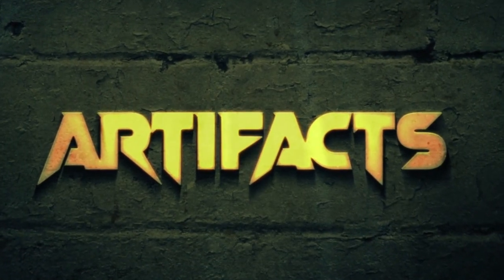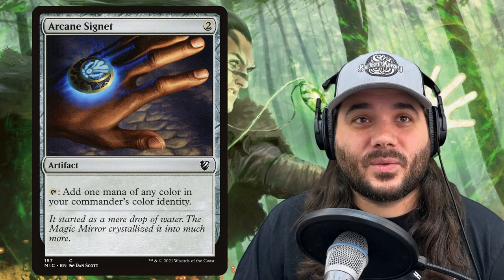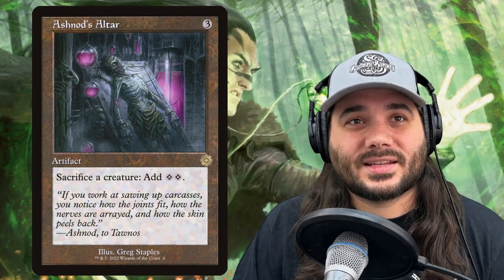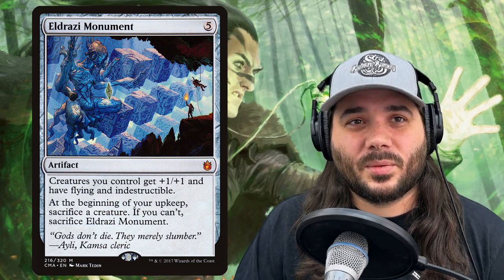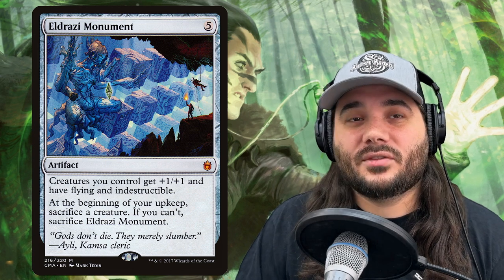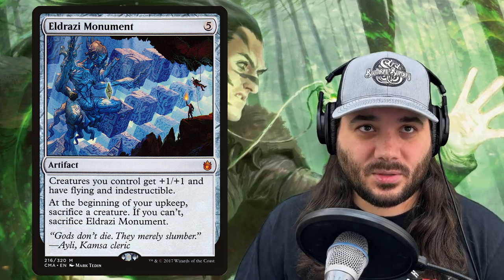Now we're moving on to our artifacts. First up, we've got Arcane Signet. Then we have Ashnod's Altar — you can sacrifice a creature to add mana to your mana pool, and having a sac outlet is nice. Next, we have Eldrazi Monument, costing 5 generic. Creatures you control get +1/+1 and have flying and indestructible. At the beginning of your upkeep, sacrifice a creature; if you can't, sacrifice Eldrazi Monument. This is a great win condition, giving everything flying and indestructible.